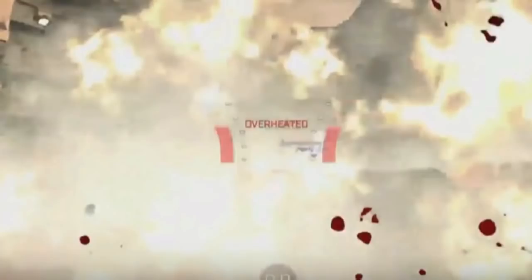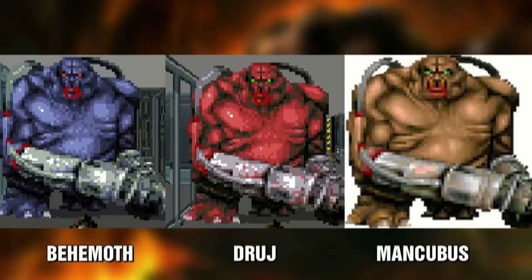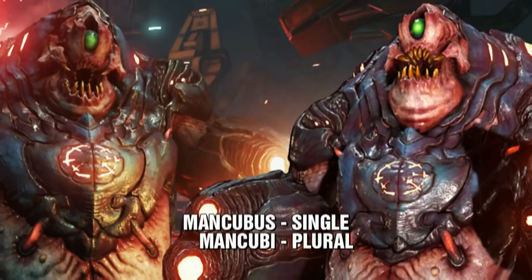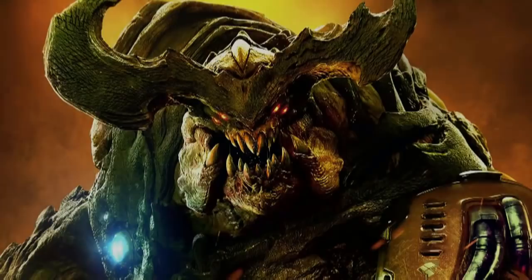The Doom RPG game for mobile devices did have multiple versions of many demons. The Mancubus had three variations in this game — the blue one was called the Behemoth, the red one was the Drudge, and of course, the standard Mancubus. Now, if you're wondering why some gamers will call this demon by two different names, Mancubus is a name for one demon, while Mancubi is a name for multiple demons of this type.